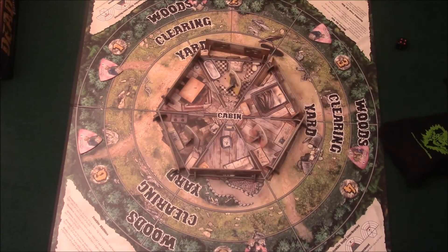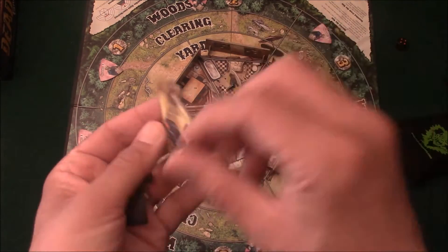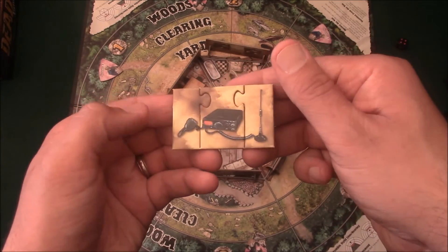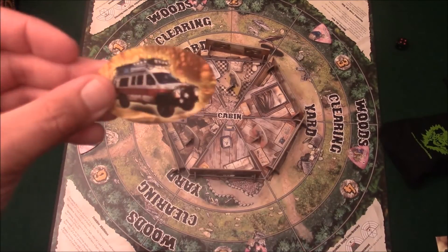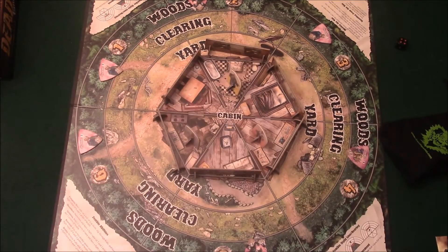At the beginning of the game, each section gets one zombie to start. The goal of the game is to collect these different radio pieces and then build your radio together. Put it together, and then once that's done, you can call in this van. This comes into the rescue, saves everybody. You drive off into the sunset, hopefully.